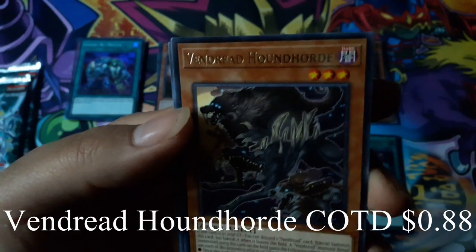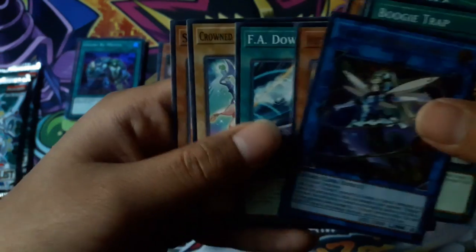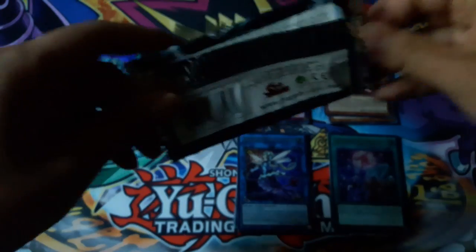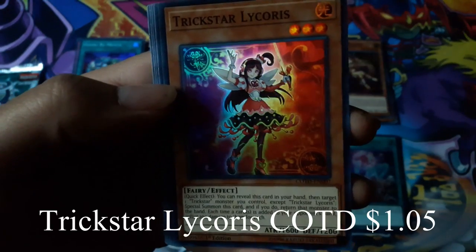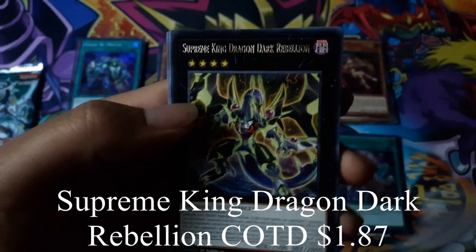Vendred Hound Hoard for a rare — I like how that one looks. Galaxy Worm, Trickstar Lycoris for a super rare, and Supreme King Dragon Dark Rebellion for a rare.